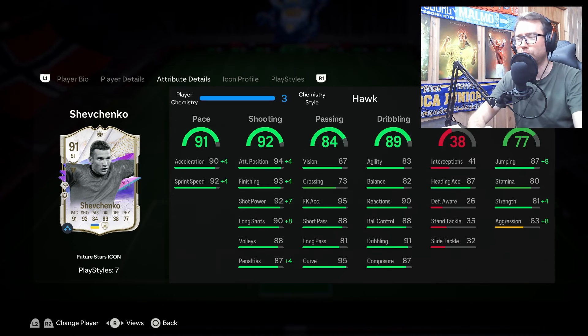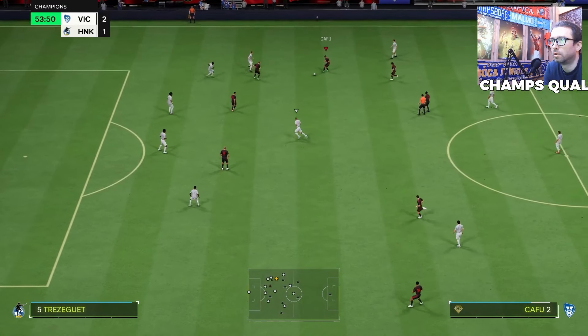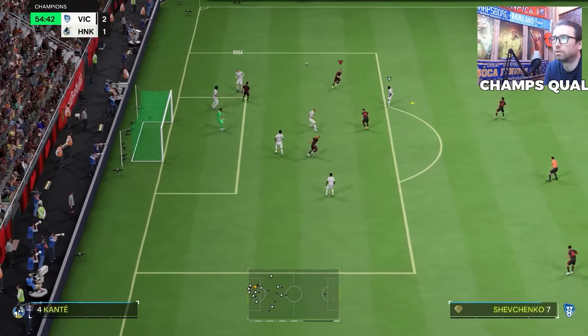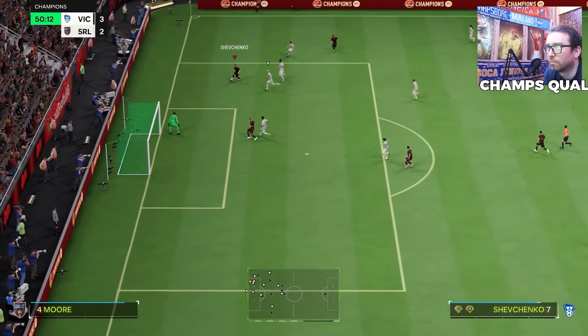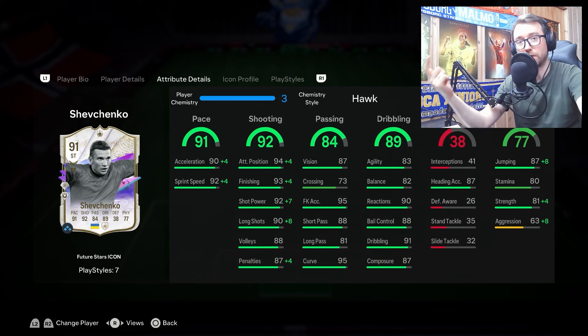Beyond play styles, his attacking positioning feels very good. He makes good runs and is well-positioned inside the box — he has great movement off the ball. Finishing is good, and with the Hawk he gets 99 shot power, which is excellent for power shots. Long shots get boosted up to 98, also very good. Short passing is 88, good enough for a striker, and his curve is very good.